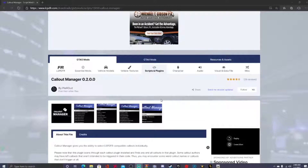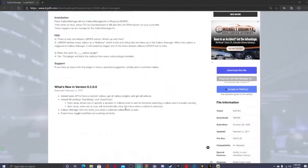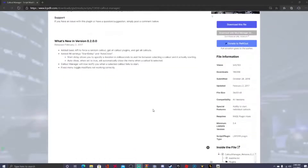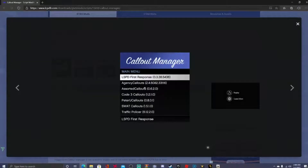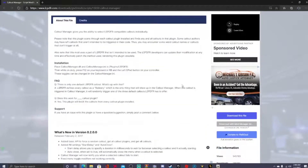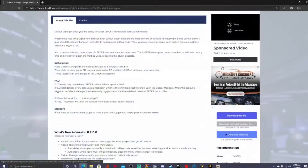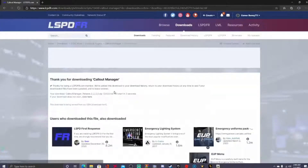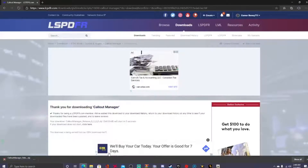I'm going to be showing you how to install and I will be showing you in-game how it looks and how you use it. Here is some information on the mod — very simple install. These are mostly some call outs that they have in game installed by other creators. You're going to go ahead and hit this blue download file button, fire that up, hit agree and download, and let that download.